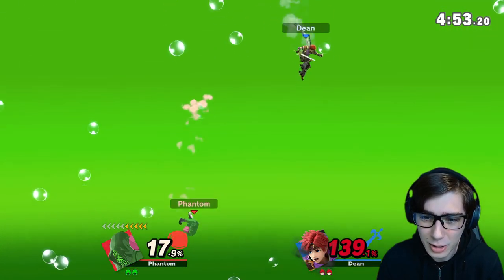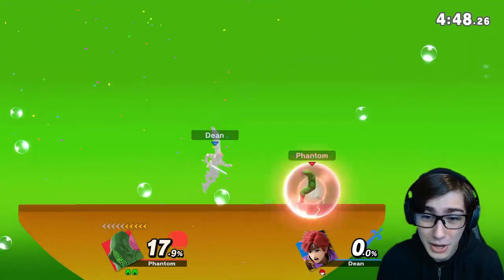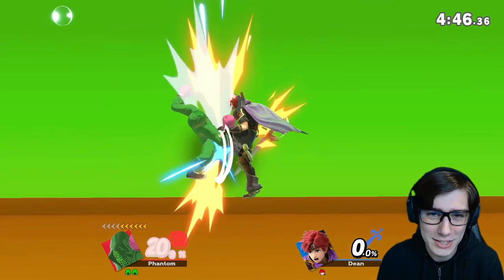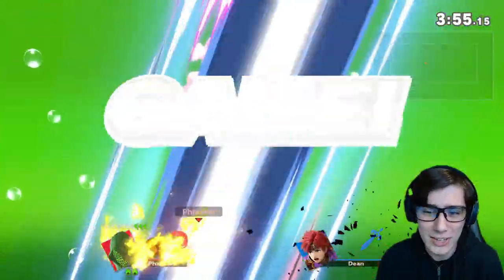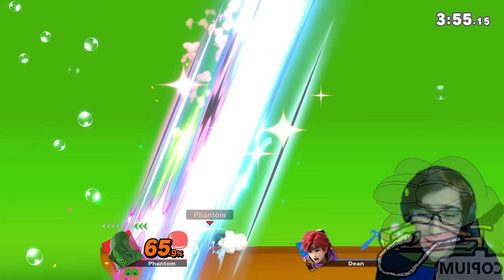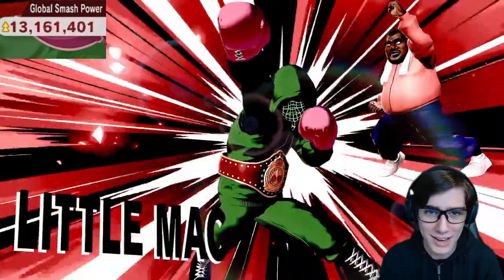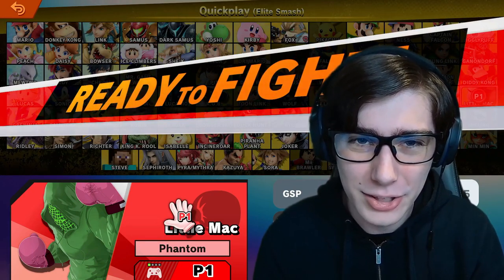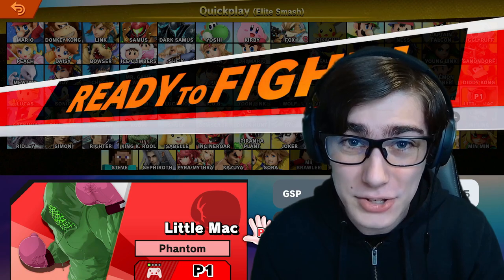Alright, nice tech — but unfortunately it's a little off. This recovery is not going to make it back in time. Still a very nice tech. We do get him with a nice up tilt — only one more. I didn't even mention, we're on the green screen stage, so I'm probably going to do some funny things with that later. And there we go — nice up tilt for the win. We've been relying on that move a lot. When you're firmly planted on the ground like Little Mac, you can do some amazing things and really pull off a nice Elite Smash win.